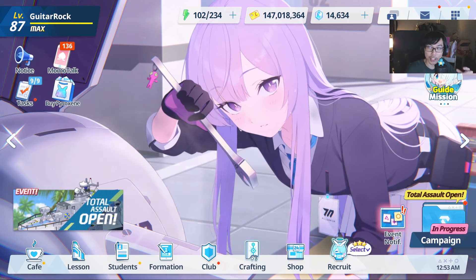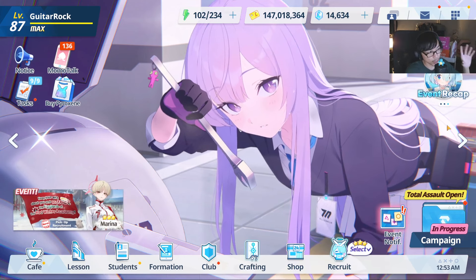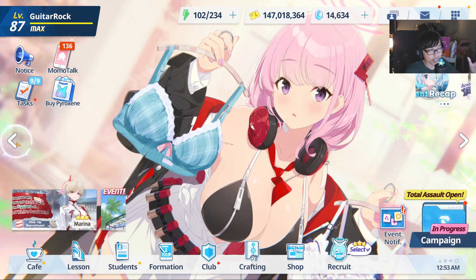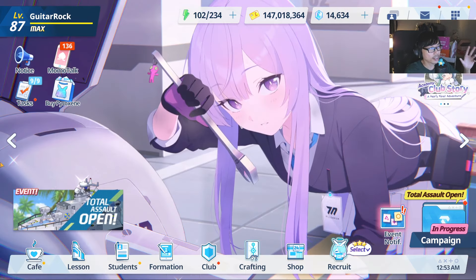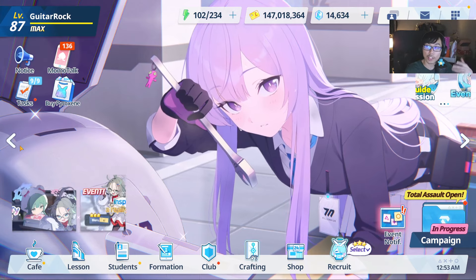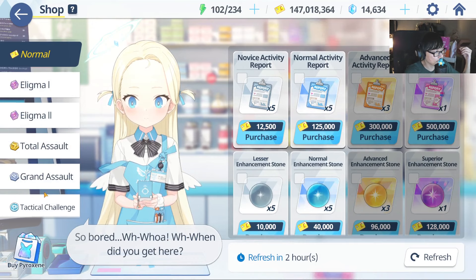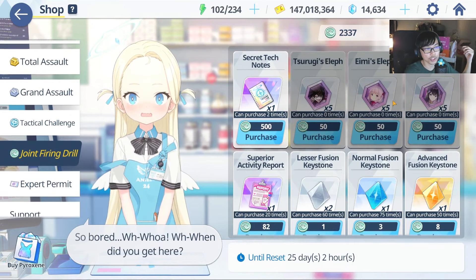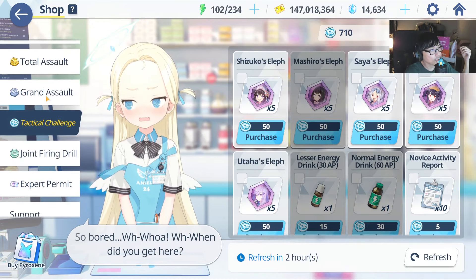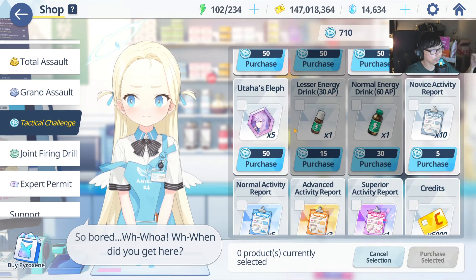There are two characters that I would say are pretty staple for this particular raid that some of you guys might not build. One of them is going to be Utaha, and the other one is going to be Amy. Both of them are literally free — you can get Amy from the Joint Firing Drill, and Utaha's shards can be obtained every single day from the PvP shop, the Tactical Challenge.